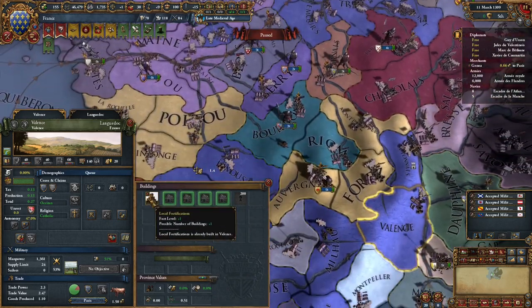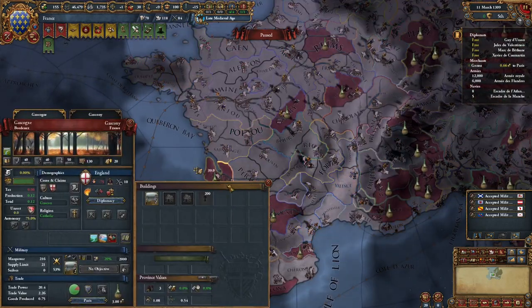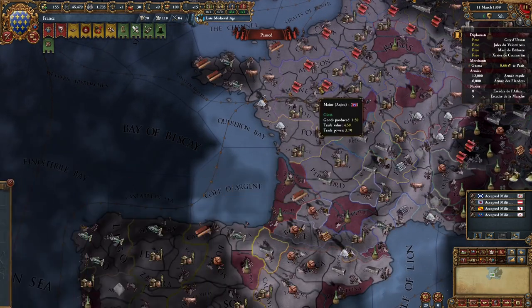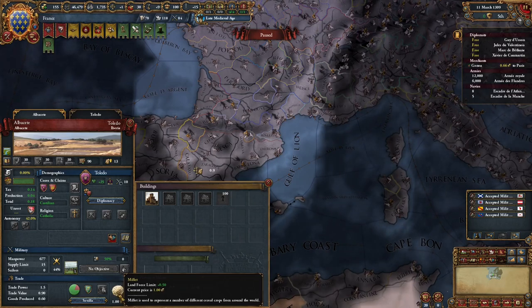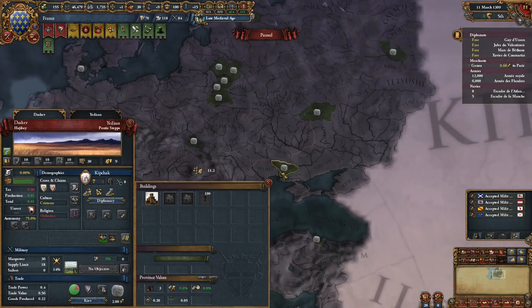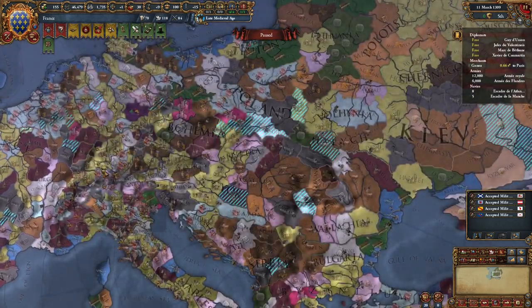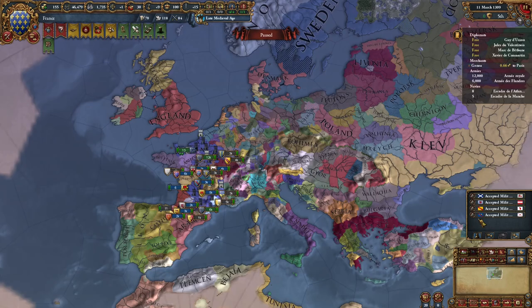Another thing that is different is the fortification system — now every single province has some kind of fortification. It's not like a full fort but it does make it so that you can't siege down provinces as easily. The trade goods and trade good icons have also changed — we have Wine with a much nicer icon, and new trade goods like Timber, Millet, Olive Oil, and Hemp. There are also other important trade goods like Beer, which gives minus one local unrest — very nice.